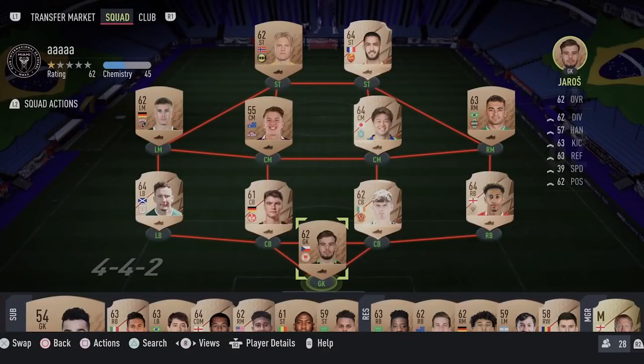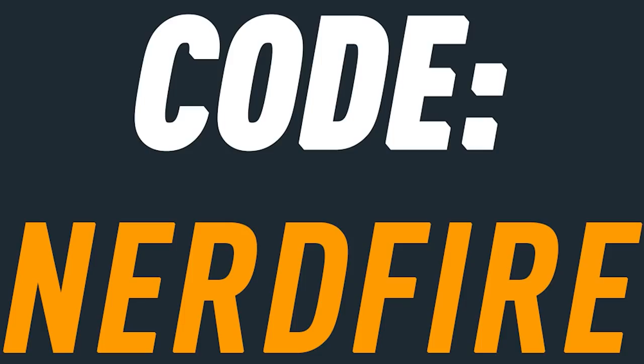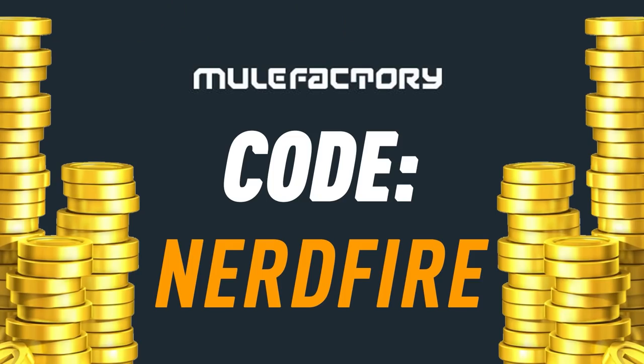Foot Hero Upgrade Packs are back for the second time in one weekend. Let's open some more of these up and see what we can get. Do you guys want to kickstart your FUT 22 team off with a bang? Head over to MoogleFactory.com for the cheapest, most safe and reliable coins and use the code NERDFIRE at the checkout for 5% off your order and get yourself some FUT Coins to boost your team right now.